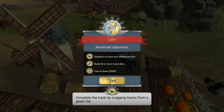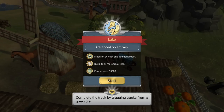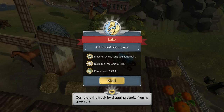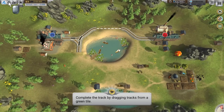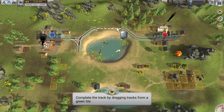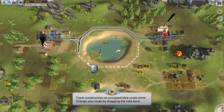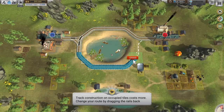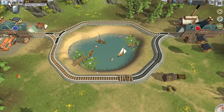We're starting in the Lake District. Our advanced objectives are to dispatch at least one additional train, build 46 or more track tiles, and earn 5,000. We've got to build some rather inefficient rail lines, possibly. They want us to build some rail tracks — complete the section in the north, and probably the south too. I like how the track takes a minute to actually build in — you see excavators and bulldozers pop up on screen as the track's being built. Very classy.